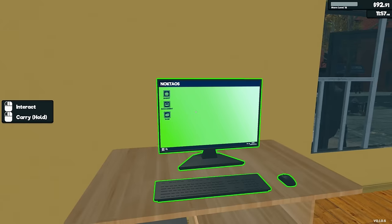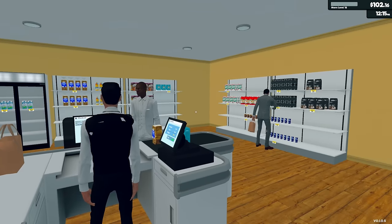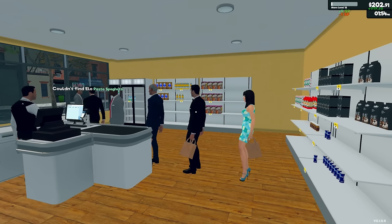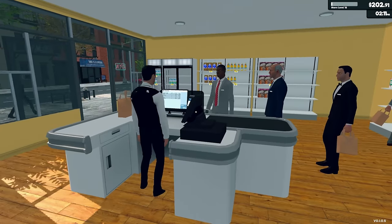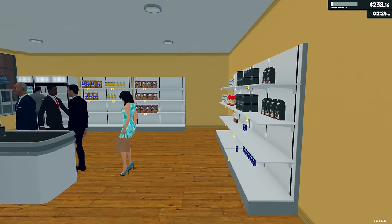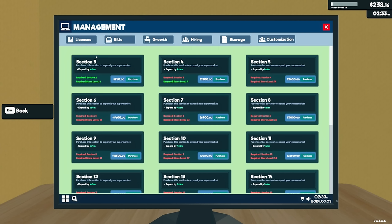Our goal here is how many more expansions can we get — growth. Right now we could get two more expansions, we just need a lot more money. Oh no, this lady says the checkouts are full — that's the first time I've seen that. I wonder if it's because I have a shelf here blocking the flow, and if I get the expansion, does this wall move back?